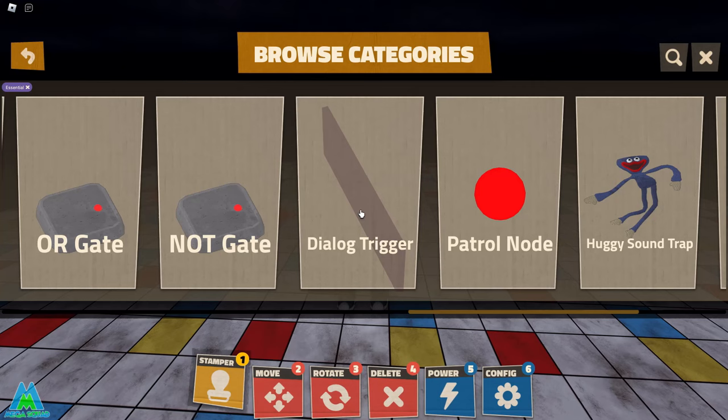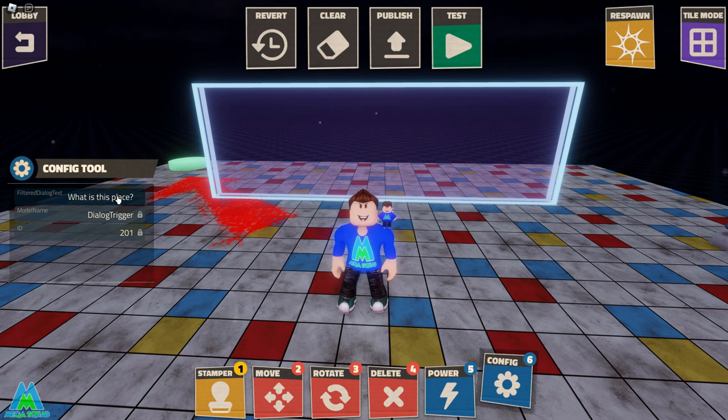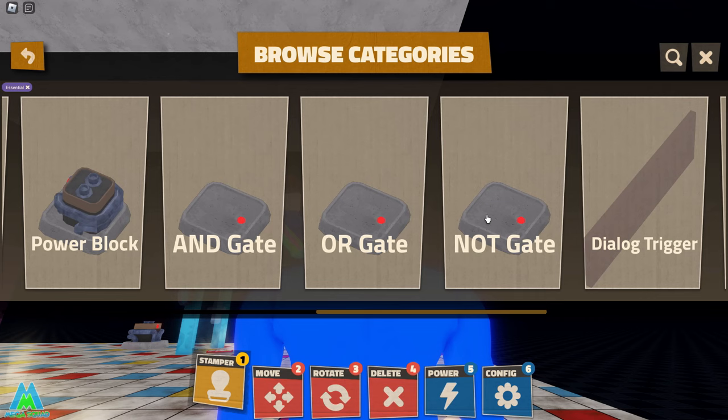The next thing is how to add dialogue. This one is really simple — go into Stamper, click on Essentials, and scroll across until you find the Dialog Trigger. Whenever a player touches this, the dialog will pop up, so place it wherever you'd like in the map. Select it, click Config, click in the top box, and type in whatever text you'd like to appear. Click Test and you can see when the player touches it, your message will pop up.